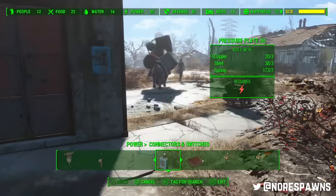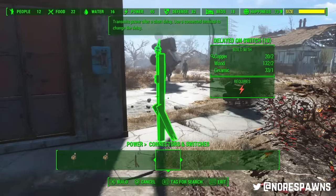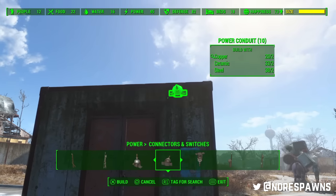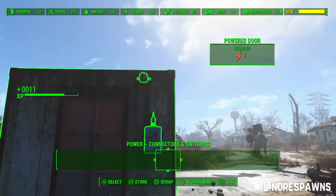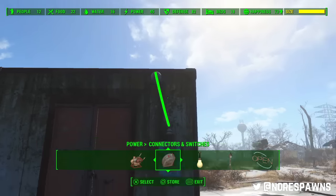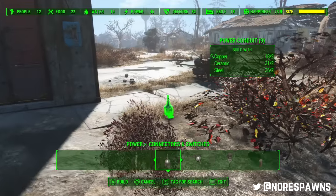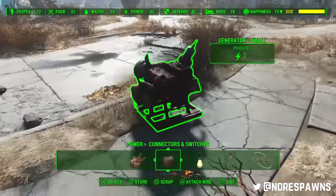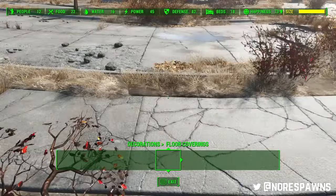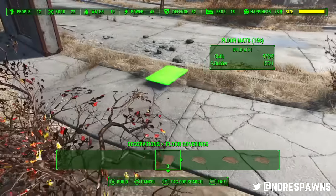Cool. So firstly, I recommend doing the power side first, just because it's the more straightforward one. This switch here goes to that conduit there. Now you want to ground it. The way you would look at this — move this away a little bit so it's not too close — is you're going to have two conduits on the floor.